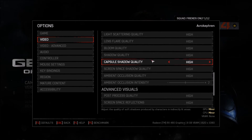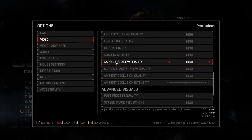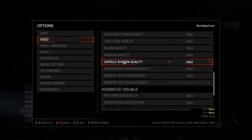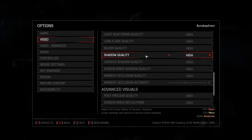Capsule shadow doesn't change much — it's about one to two FPS if you lower it. Match it to your main shadow setting: if shadows are at low, put capsule shadow at medium; if shadows are at medium, put capsule shadow at high. It's not a very important setting for overall performance.